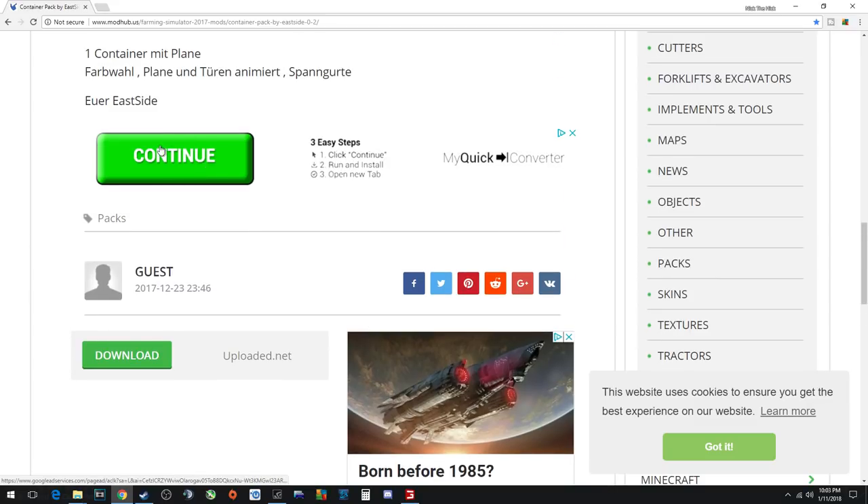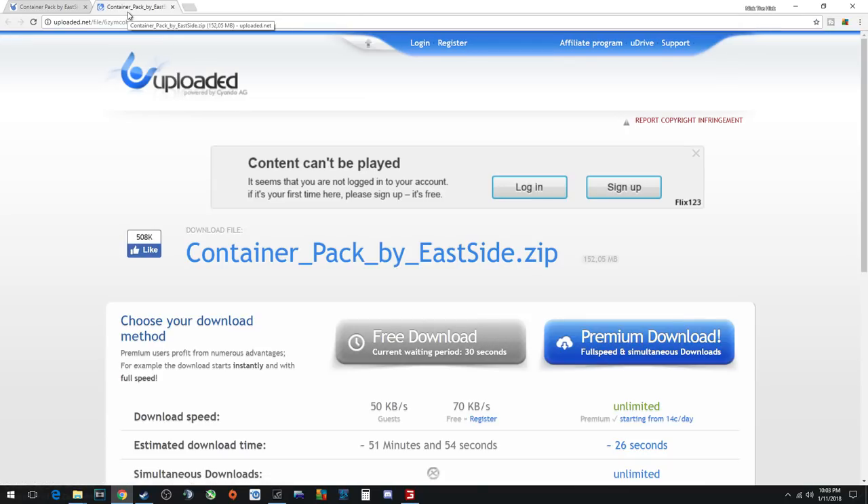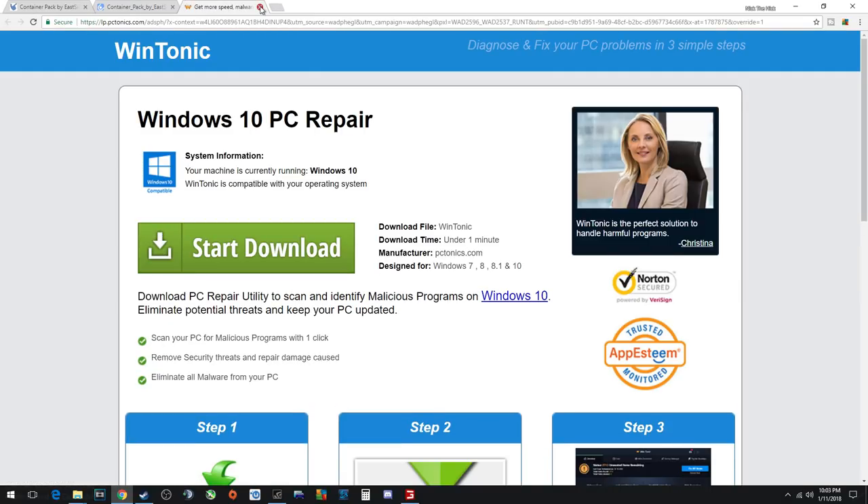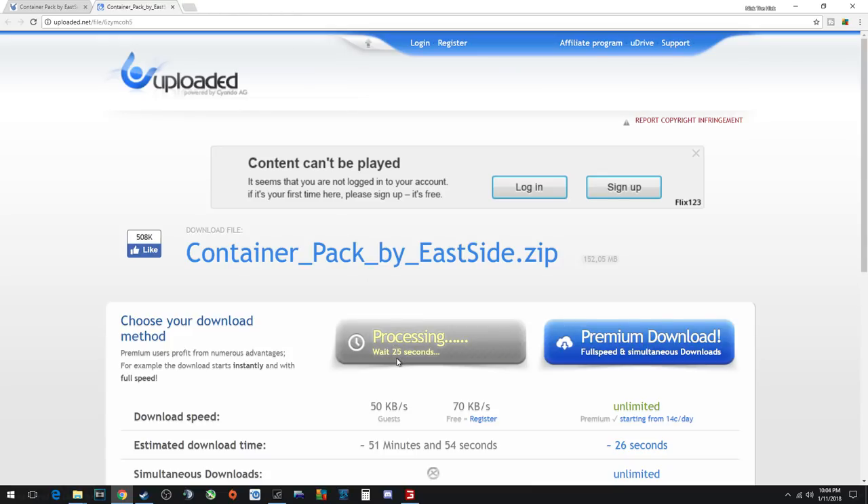There are other little bars too that you have to watch out for. Here is the download link — click on that. Now look, it brought me here; that's normal. But when I click on this it's probably going to open up another page. You do have to click on this and wait 30 seconds. See, this is a no-no — this is bringing me somewhere I don't want to go, so X that out. It's still counting down; I'll just fast-forward until that reaches zero.